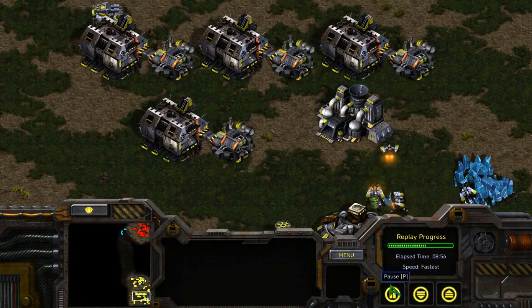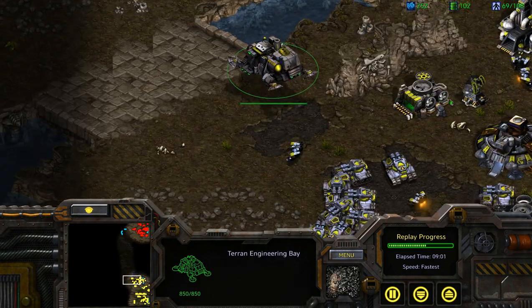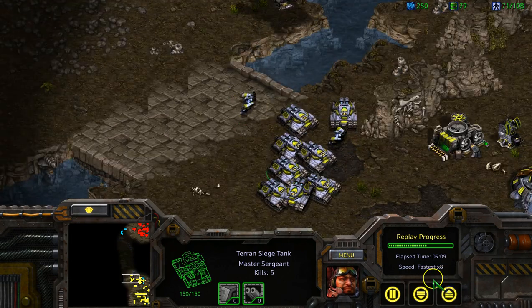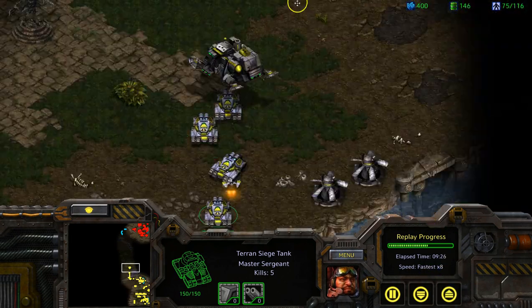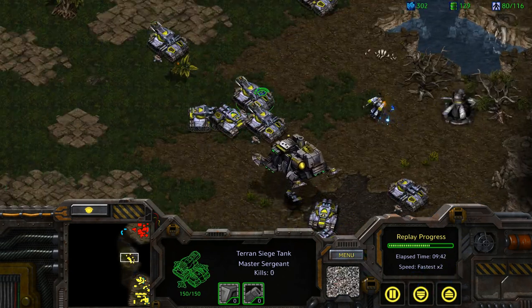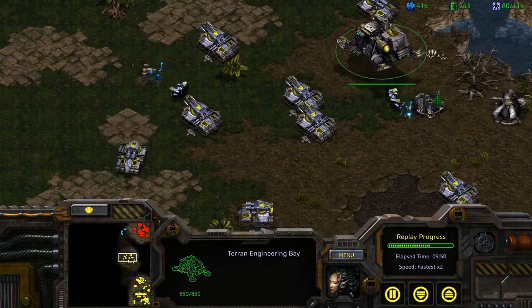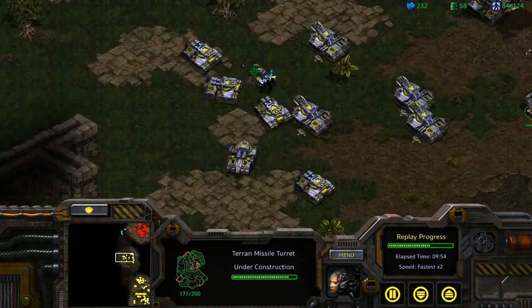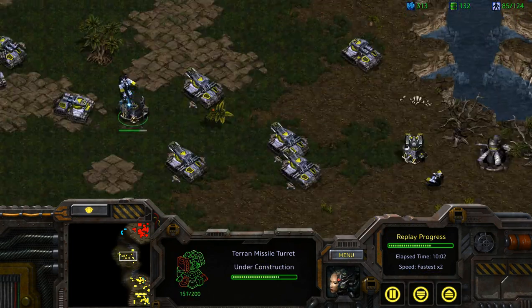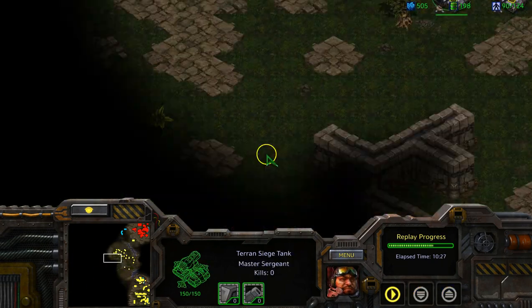Lastly, in Terran vs Terran, siege tanks are commonly used together with floating buildings to maximize range of vision. This is super common when TvT games become a tank war, and often comes down to who gets the first hit with their tanks. So you'll want to support your tanks with floating buildings or air units that provide extended vision. At the same time, because your Terran opposition might also be doing this, it would be useful to have Goliaths and Turrets to counter your mirror, until of course it becomes a full battle of attrition.